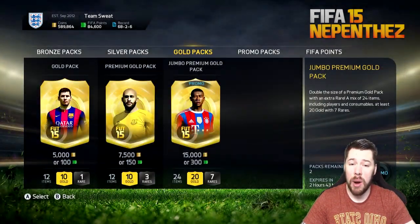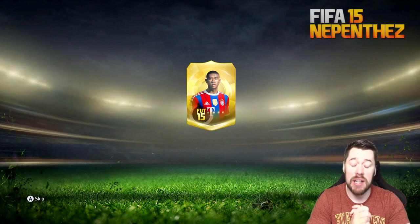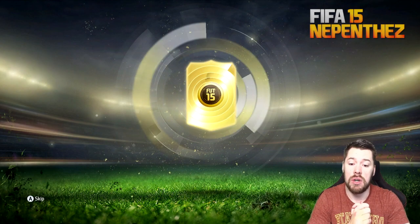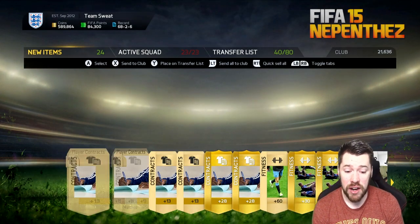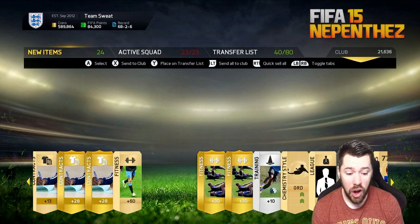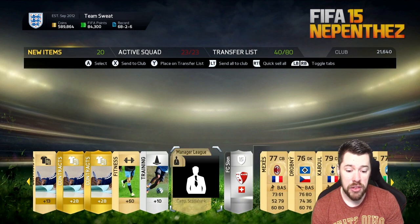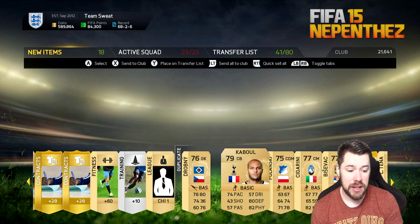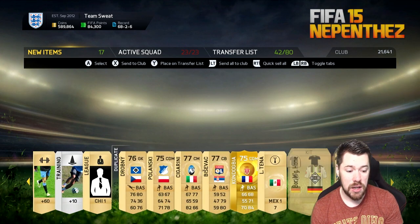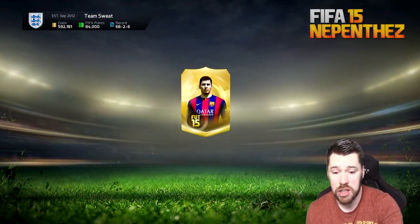Leaving us with two more packs. EA, please give me an inform — please. A 75-rated player as the highest rated player in the pack — the card that flashes up is a 75-rated player. Mexis we can sell on, Kabul we can sell on. That is a woeful pack. EA, I've had so much bad stuff in these packs — you've got to hook me up in this last pack.